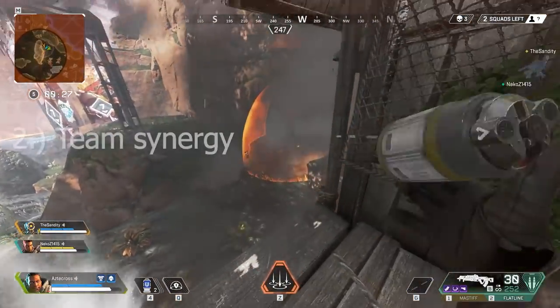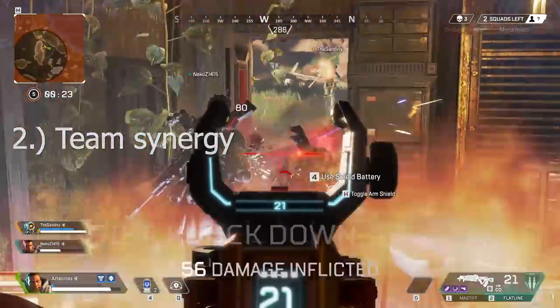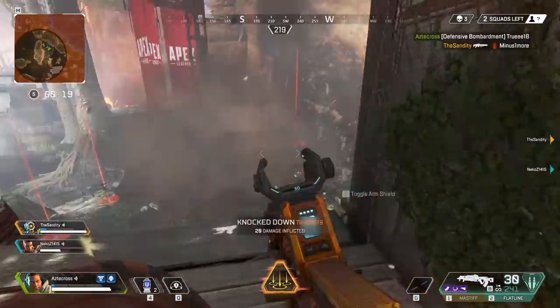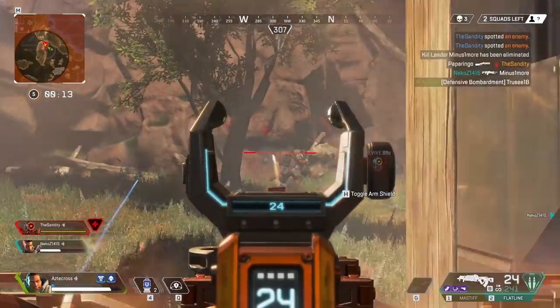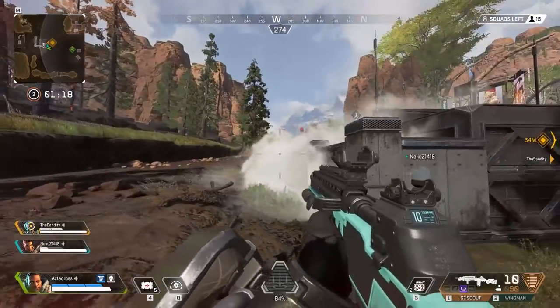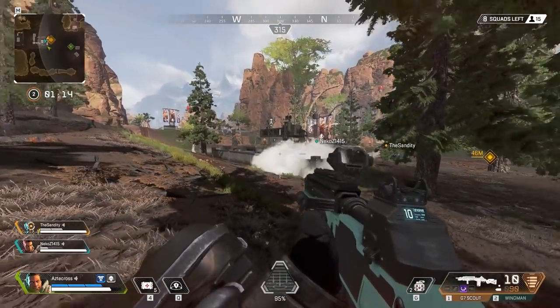Tip number two is around team synergy and your experience with whatever legend you're using. For me, Gibraltar has been my main, but I have no problems playing both Lifeline and Bangalore. Depending on what has been chosen for my team, I'll pick whatever best synergizes. If we're missing a support character, I'll go Lifeline. If we're missing a tank, I'll play my main Gibraltar.